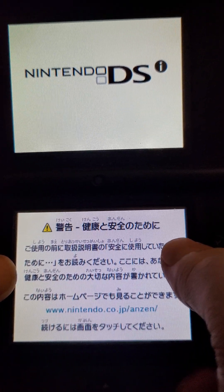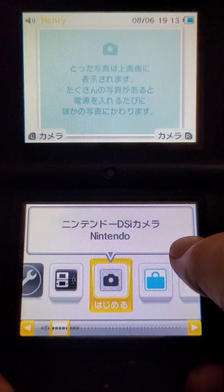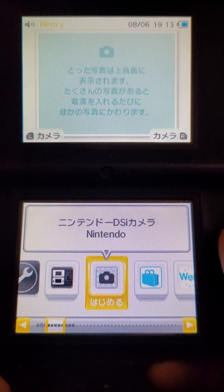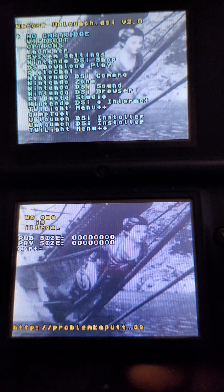Hey all, GZ here and today I'm going to show you how to get from this to this launcher through the twilight menu. So for me, as I already hacked the thing, I can press B and I'll load it to this thing, which is the launcher.